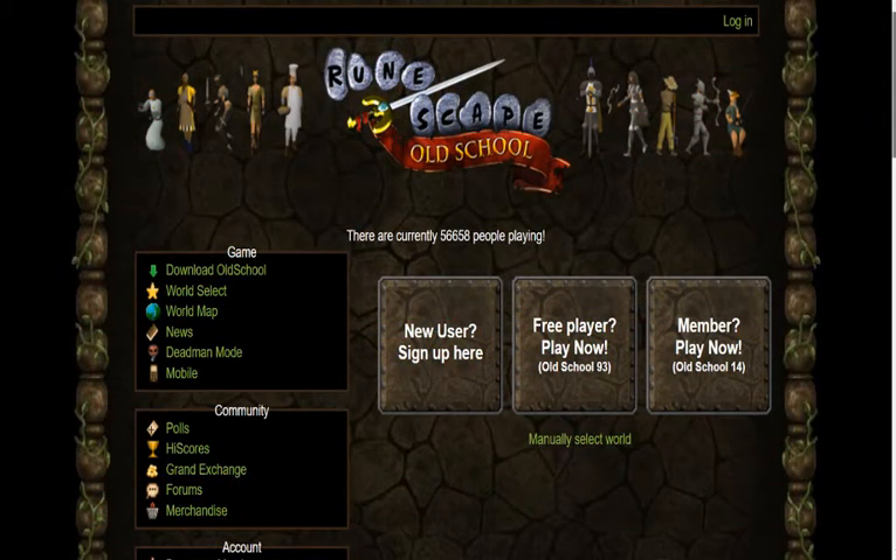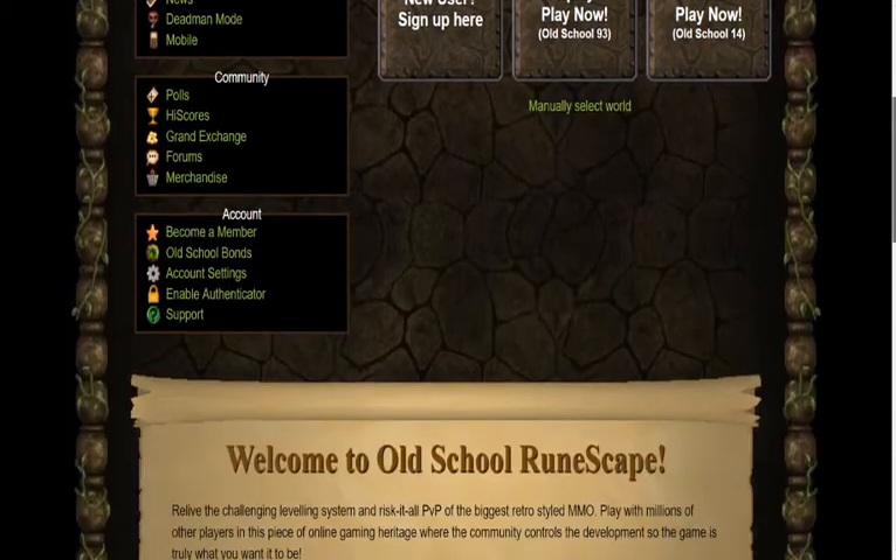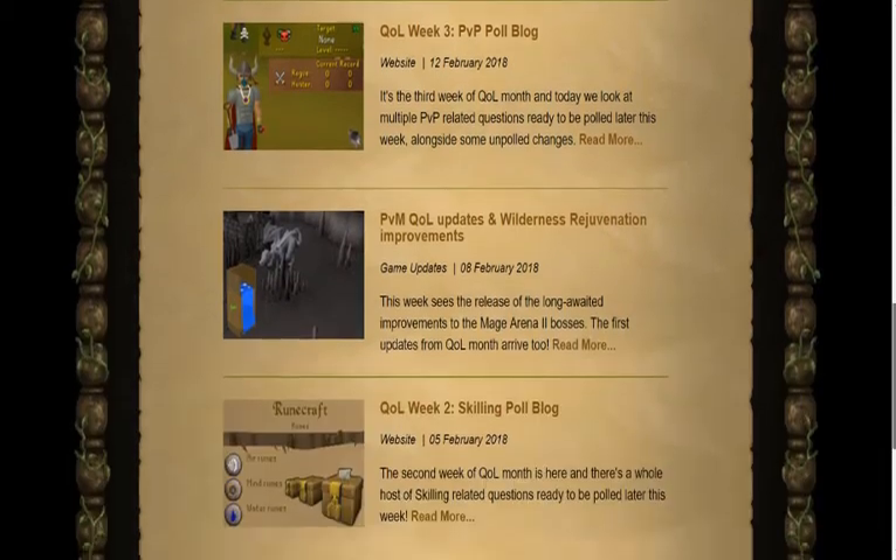Old School RuneScape's website can be found at oldschool.runescape.com. The Old School website is where you can access pretty much everything you'll need to know about what's going on in Old School. Here is where you'll access your account settings, check the high scores, view the forums, and if you simply scroll down on the home page, you'll see the most recent news posts from the past two weeks.